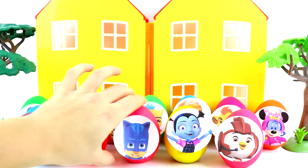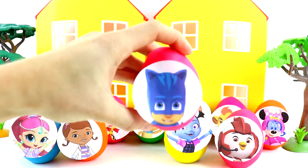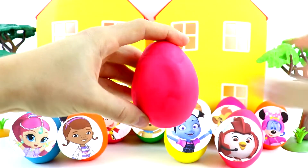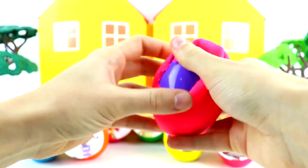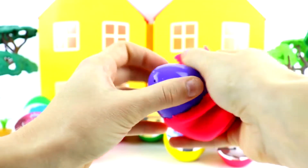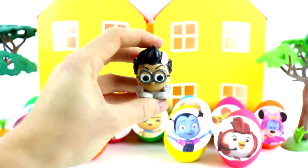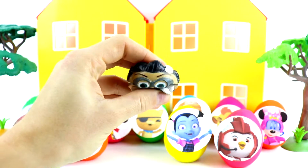Let's open up Catboy from PJ Masks. He has the pink egg. And look who we got — Romeo.